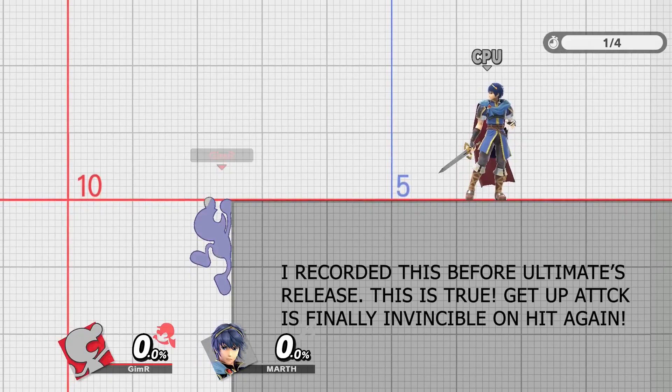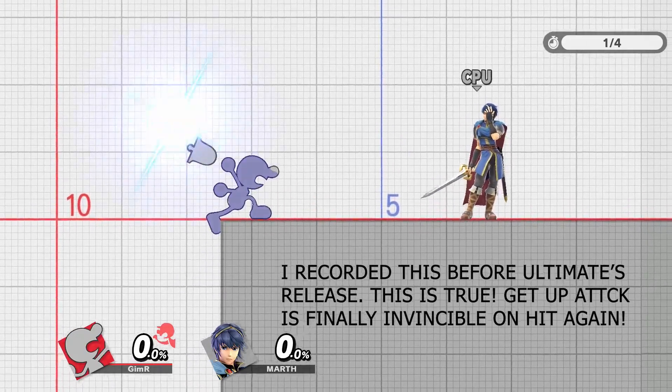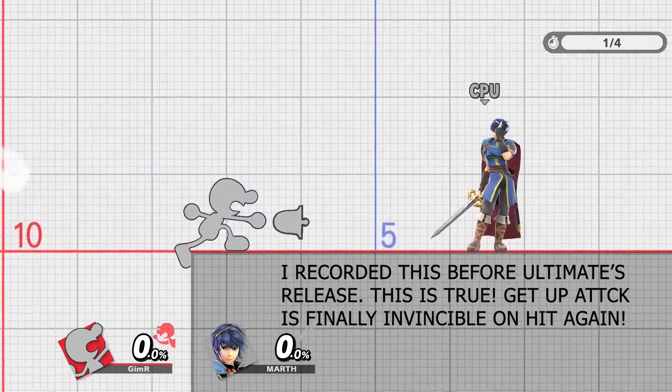I don't know much about get-up attack — the Buz told me it's invincible on like frame one of the get-up attack or the frame before it, so you can't straight-out beat it, you either trade with it or get hit by it. I haven't found footage to verify it, so I'm not sure — don't take it as gospel.